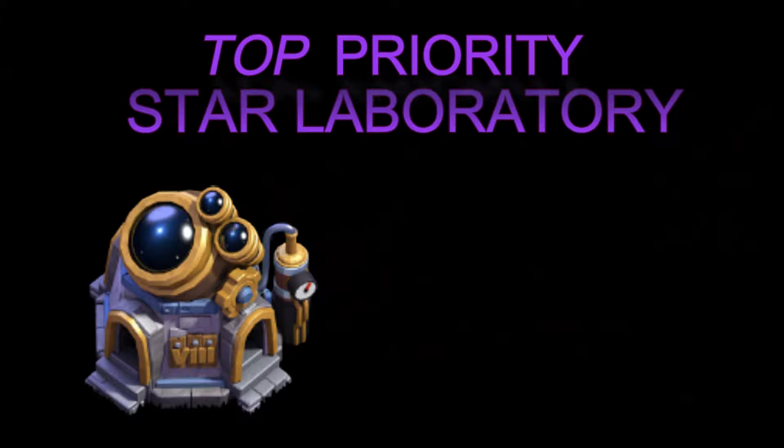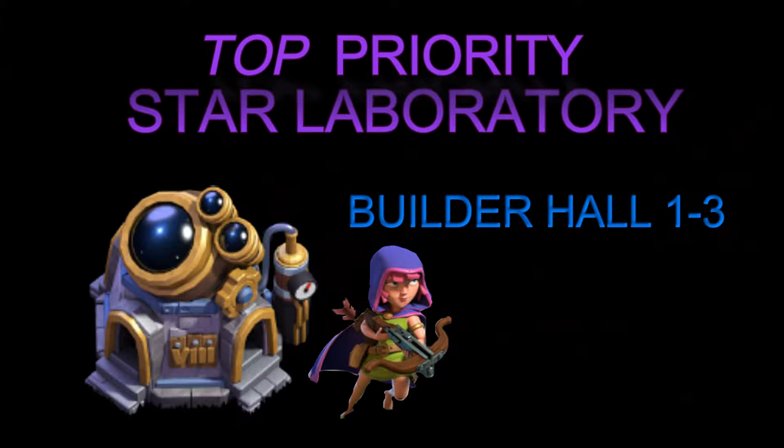Our top priority is going to be the star laboratory. When you first get into your builder hall — let's say you're in builder hall one going to builder hall two — the very first thing you want to upgrade is the laboratory. You need to get your troops going right away.